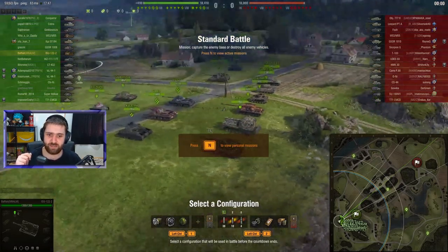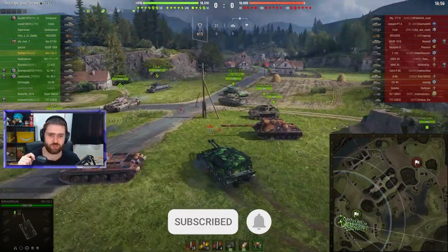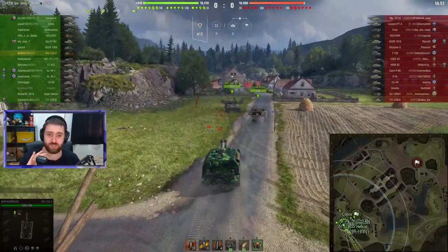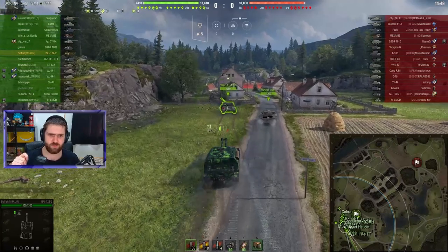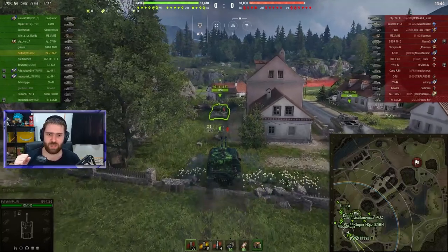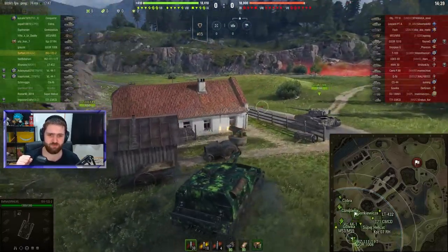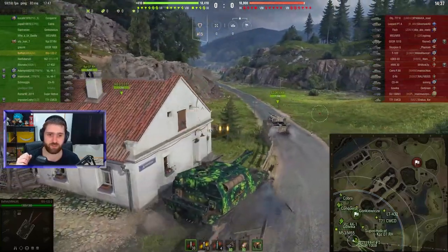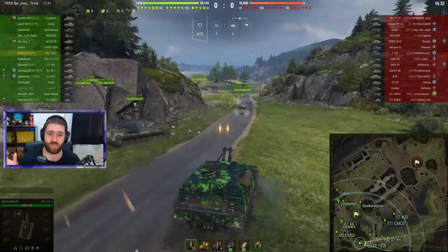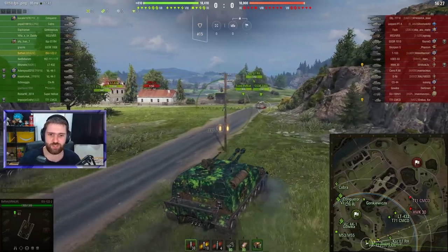Why did I want to feature the ISU again? I didn't feature it at first when it just came out in the special auction, where it actually sold for almost the minimum bid — which was extremely surprising. I thought it was going to go at least 1,000–2,000 gold higher than the minimum bid, but it went only about 100–200 gold over that, which was ridiculous. I actually made a video called 'You Will Regret It' about this vehicle, and I'll leave a link to that in the description.